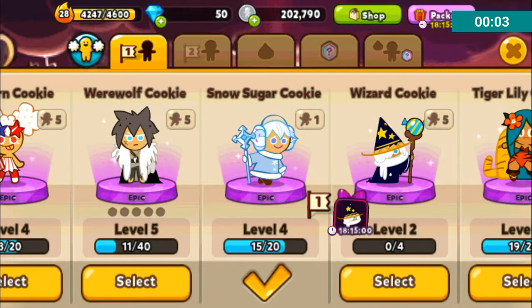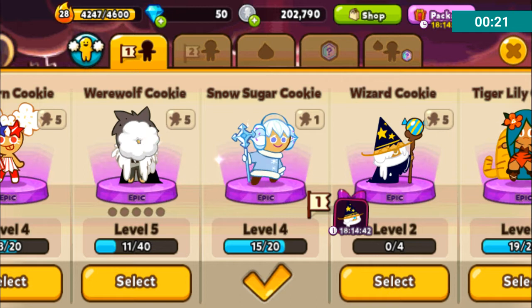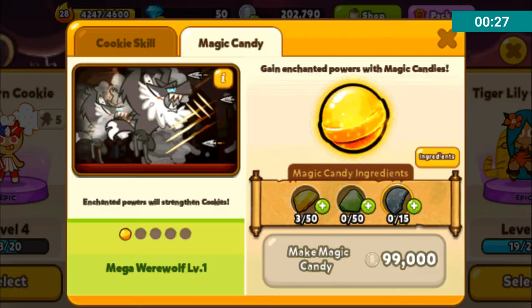So in my last video, I accidentally forgot all about the newest feature, which is the Magic Candies. Only specific cookies — Fairy Cookie, Cherry Cookie, Werewolf Cookie, and Muscle Cookie — can actually use this feature currently. I don't know if there are going to be more cookies that can use it added at a later update, but currently you can access these menus by clicking on the cookies that can be upgraded with the Magic Candies, so it seems to give them new powers or strengthen existing powers.